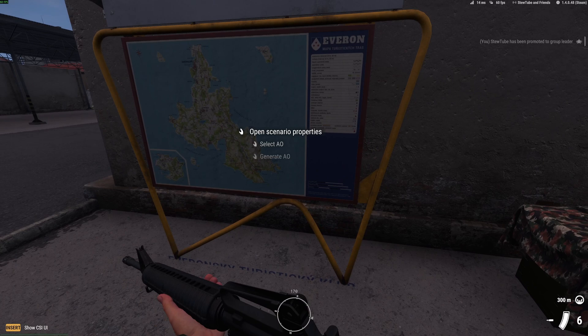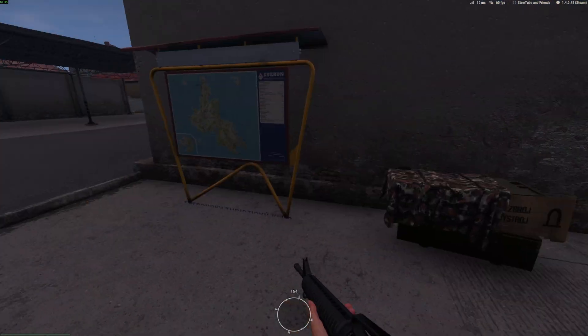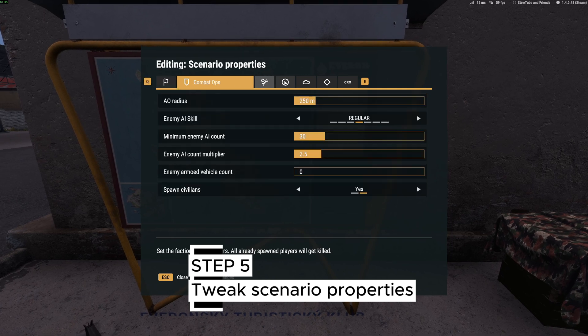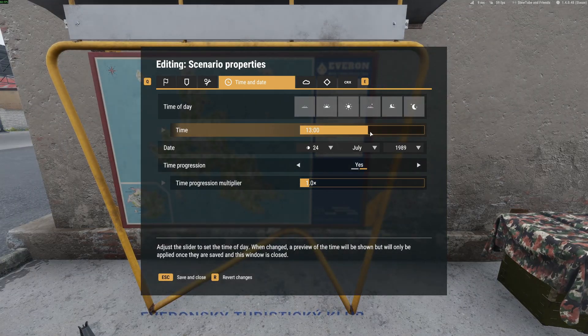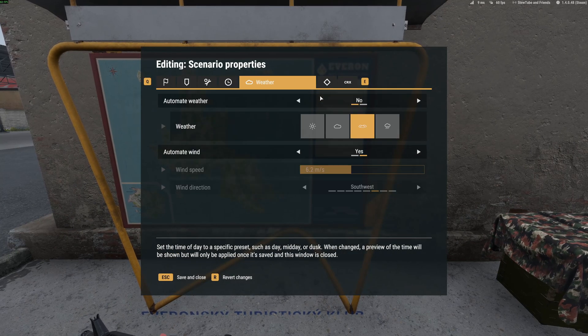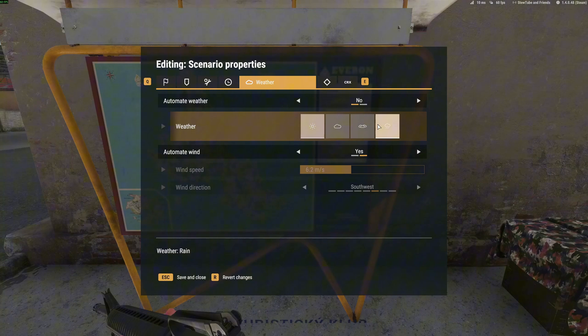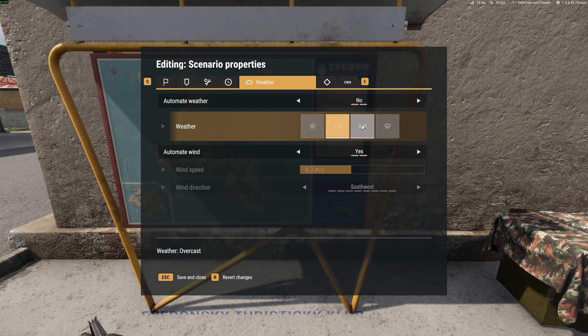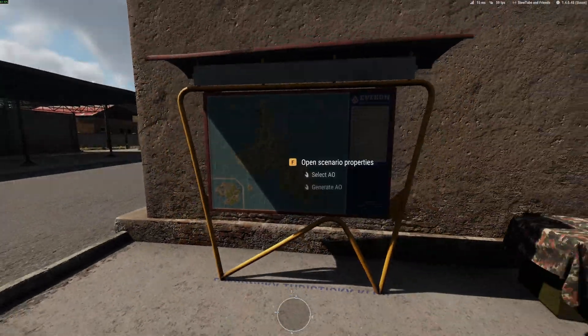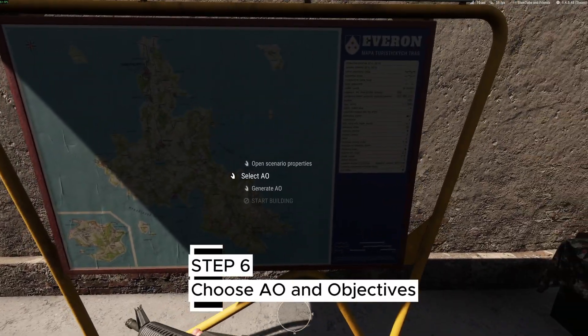So once you're here, you can set up the game properly. You can open Scenario and choose your time of day — that will change the weather. You can choose sunset, night, whatever. You can also choose your weather. So what you're going to do next is go up to this map here and select AO.